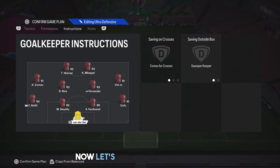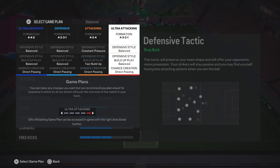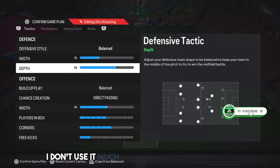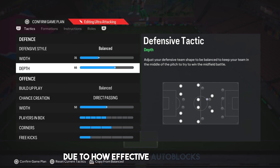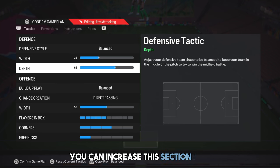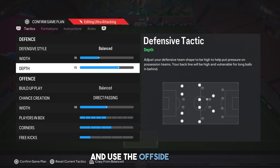Now let's move on to the tactic that almost all pro players and gamers use: 4-3-2-1. This tactic is truly, truly effective. Despite all the patches, it's still relevant. I don't use it much, but I've optimised it for you. We changed the depth again. Due to how effective autoblocks are, your defensive players should be close to each other. If you like taking some risks you can increase this section a bit, but know that when you increase this, your players automatically press and use the offside trap.